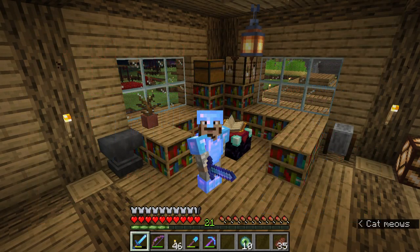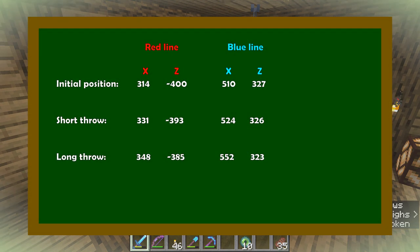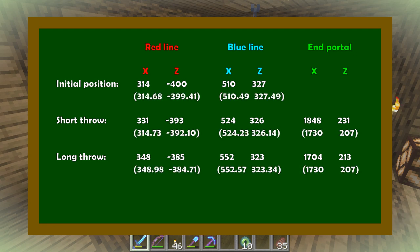Now I will present the results for the long throw. If we repeat the same procedure — and you can use Excel for this — we find the stronghold at position 1704 and 213. So two different positions of the stronghold. That is because the accuracy of the long throw isn't the same as the short throw. It was expected to get different positions. And remember from the beginning, I took values with decimal numbers. Let's now present the calculations using these positions with decimal numbers. We notice that for both the long and short throws, the position of the portal is at 1730 and 207. Fascinating — but also expected. We have the same values because we used precise positions.